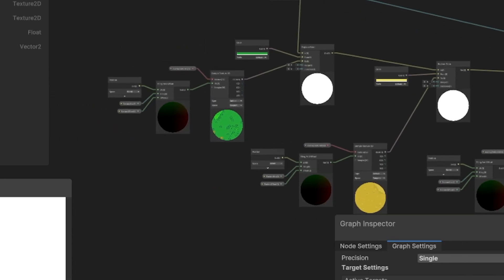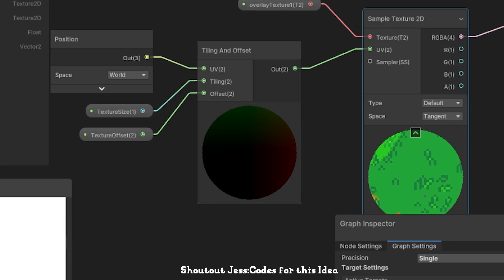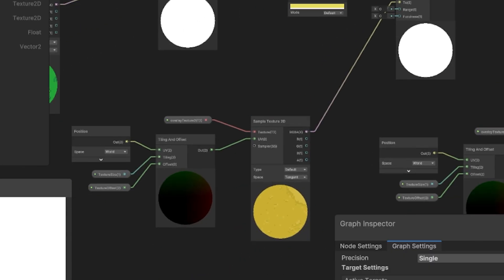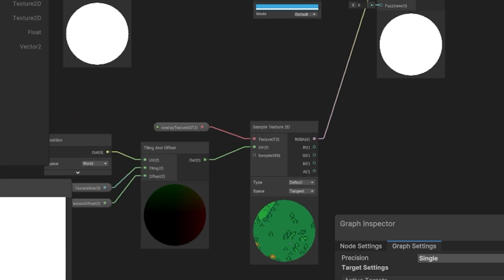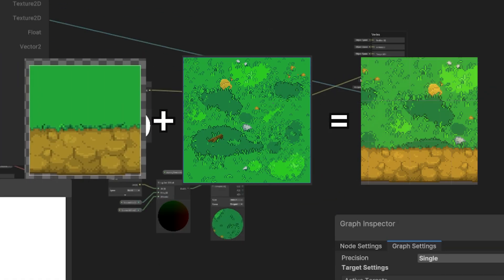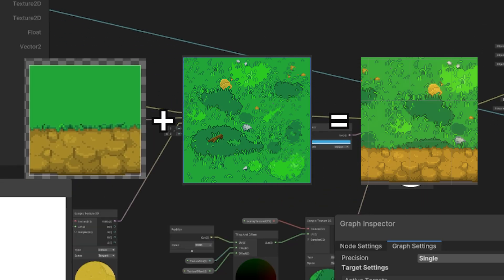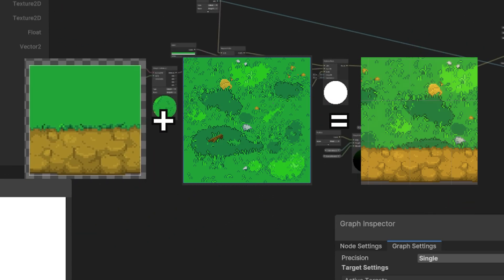Here's the cool part. I made a simple custom shader that replaces color masks with actual textures. So instead of making a unique tile for every texture combo, I just draw in color-coded masks, and the shader handles the rest using replace color with a texture. It's reusable for anyone working on a similar system.